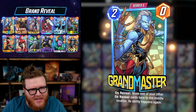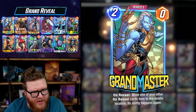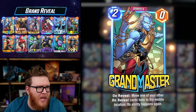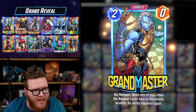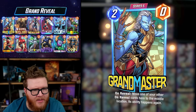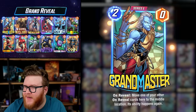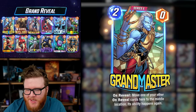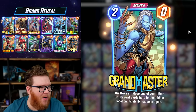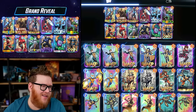Grandmaster is Marvel Snap's latest card and I think he's a pretty crazy one. He lets you duplicate an on-reveal effect for only two energy, which of course, if you have a really high value on-reveal, can be a really efficient play. He also moves cards, which can offer a little bit of a surprise factor, moving stuff around where your opponent may not expect it. I've got about 17 different decks I want to try Grandmaster in.